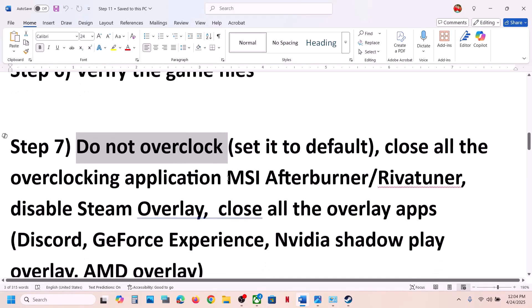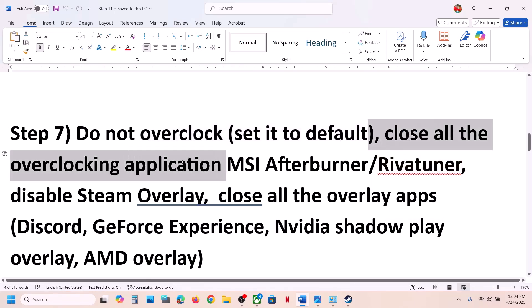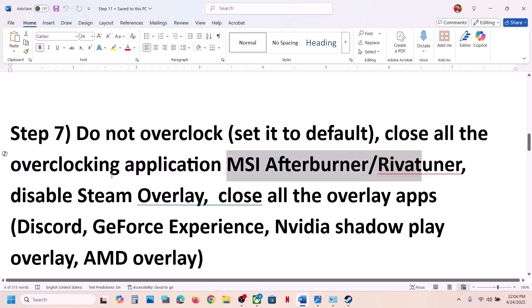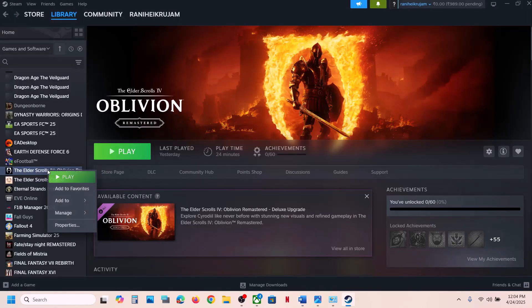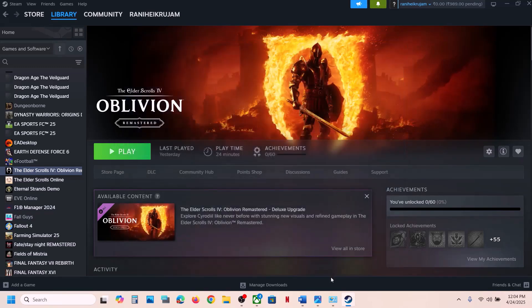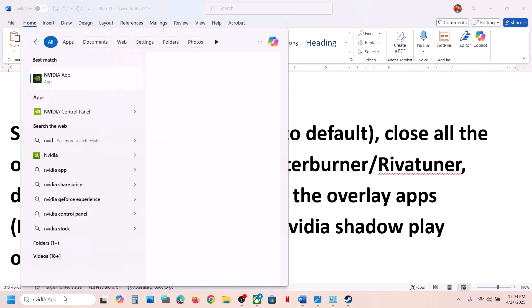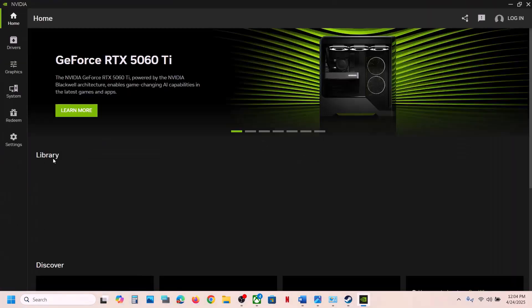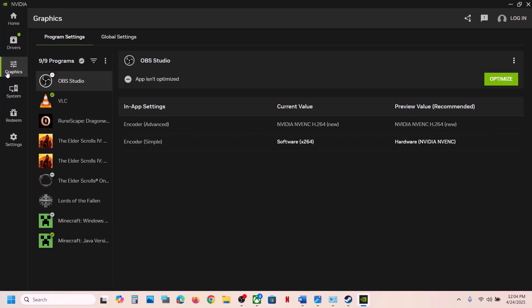Still not working? Remove any overclock — set it to default and close all overclocking applications like MSI Afterburner or RivaTuner. Also disable the Steam overlay: right-click the game in Steam, select Properties, go to the General tab, and turn off 'Enable the Steam overlay while in-game.' If Discord overlay is running, go to Discord settings and turn it off. For NVIDIA App users, open NVIDIA App, go to Settings, then NVIDIA Overlay, and turn it off.